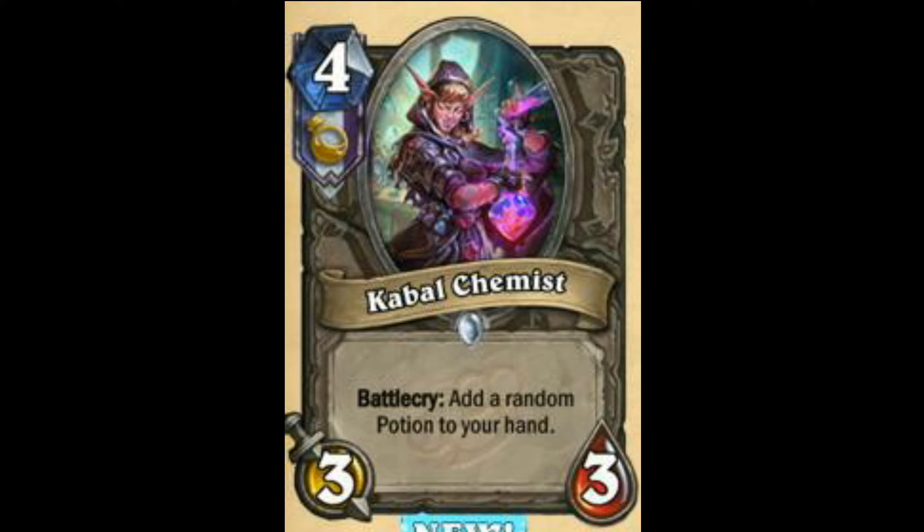And then Kabal Chemist — Battlecry: Add a random Potion to your hand. Good card. After looking at all the potions, you also have Freezing Potion — that's the newest one. All the potions are pretty alright: you've got AoE, you got Freeze, you got buffs. I think this may see play. Another 7.